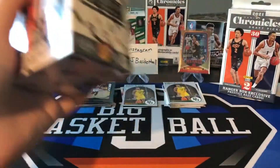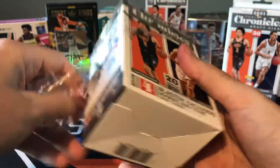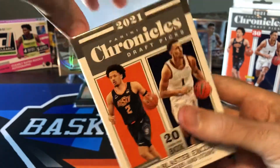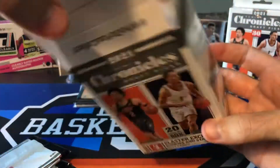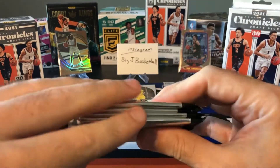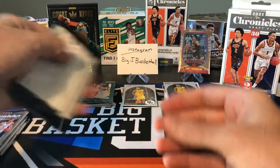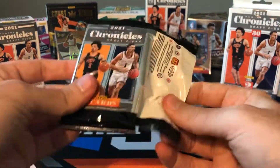Let's go to the Blaster now. The Blaster is going to have our Rookies and Stars. These are the smallest Blasters I think I've ever seen — only 20 cards, only four packs, five cards per pack. Each pack is going to have the Blaster exclusive Rookies and Stars. They do have serial numbered versions of those. I think we did hit a Jersey card last time we opened this, but none of these packs feel thick, so probably no Jersey card in this Blaster.